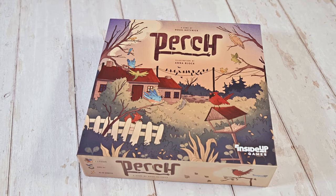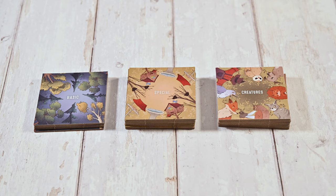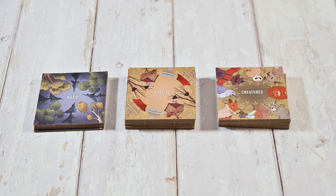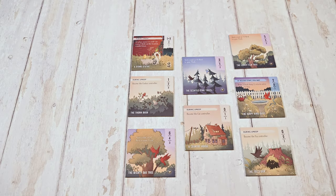As always you'll begin by setting up. First you'll assemble your homestead. You'll separate the location tiles by their backs: basic, special, and woodland creature. Then you'll set up the game based on your player count. For a two to three player game you'll draw three basic, two special, and three creature location tiles. You'll shuffle them and arrange them like this.